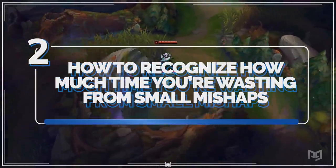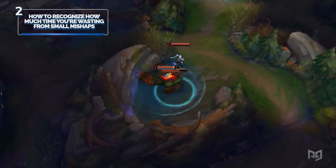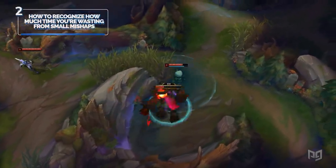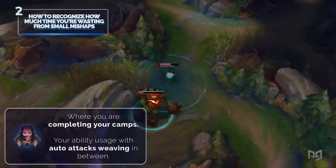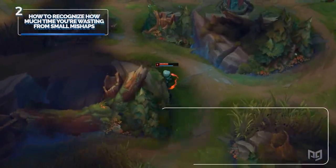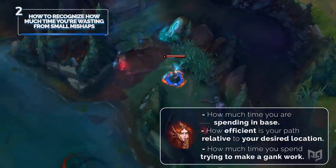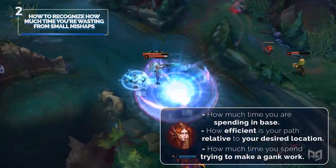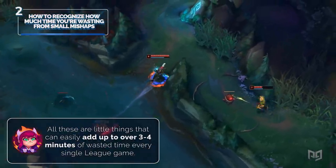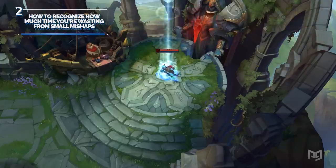This bears similarity to the first point, but you'd be surprised how much time junglers waste. It's very important to maximize your time while unpacking the map. Here are things to keep in mind: where you are completing your camps and are they being kited toward your desired path; your ability usage with auto attack weaving; how much time you spend in base purchasing items or waiting for help; how efficient your path is relative to your desired location; and how much time you spend trying to make a gank work. All these things can easily add up to over three to four minutes of wasted time every single game. You'll be surprised how much more you can output if you start minimizing wasted time on a game-by-game basis.